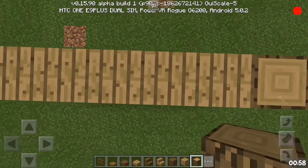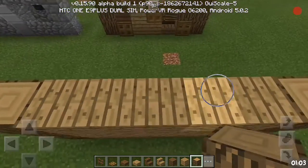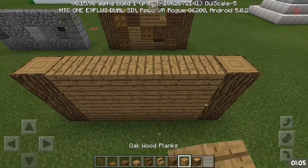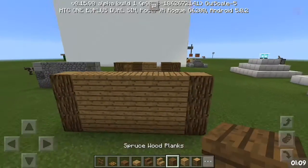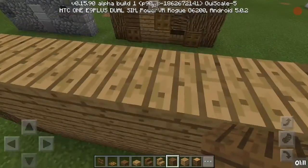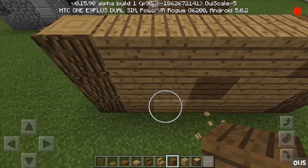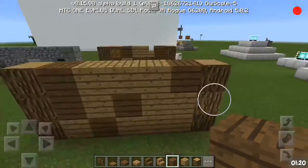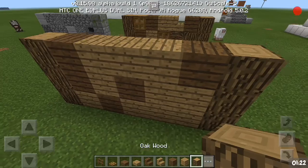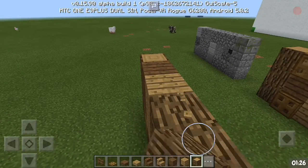Then add some decoration blocks on both ends — seven by three. It's super plain right now with only one color. So you can change the color for more color variation. If you want, you can also add some texture by adding wood.